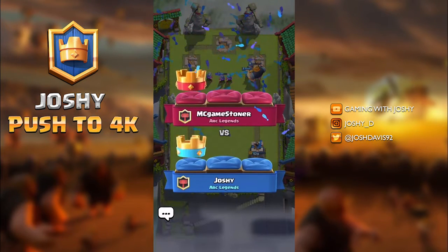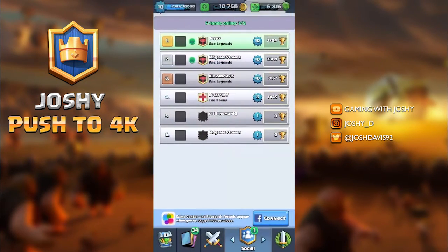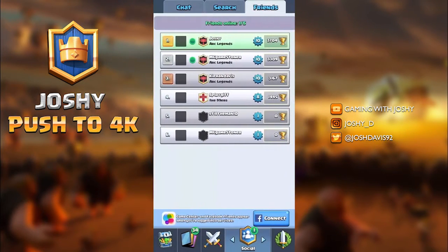I think it's pretty even at the moment — I think he's won about three or four, and I've won about two or three. That's this deck, everybody. You have the Ice Wizard, three muskets, rocket, graveyard, Royal Giant, Valkyrie, and Mega Minion. I don't know whether I would have the arrows there, but it can't harm when your zap doesn't take out minion hordes.